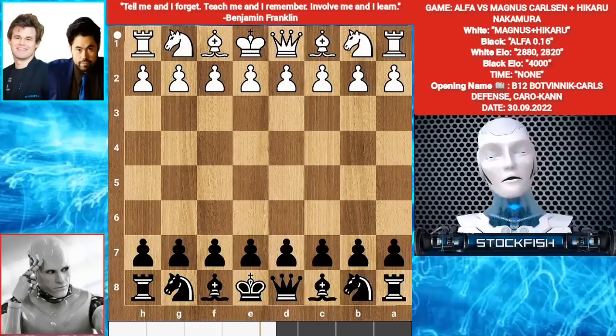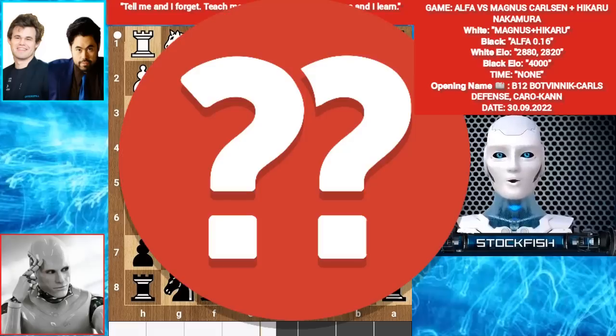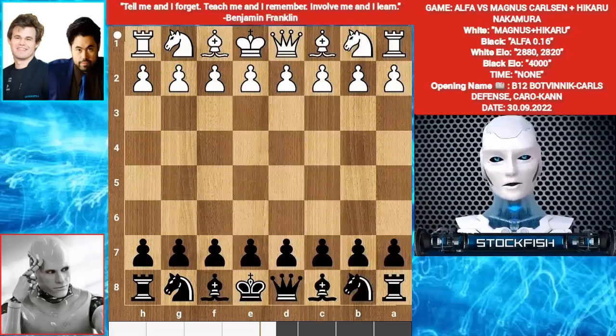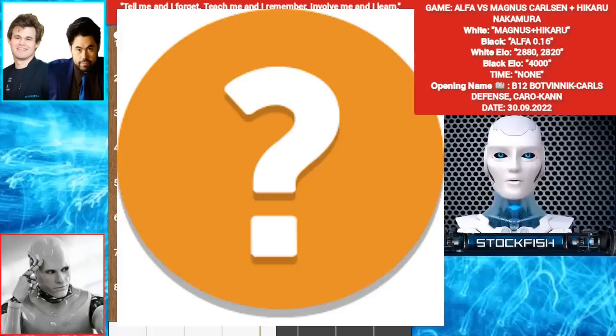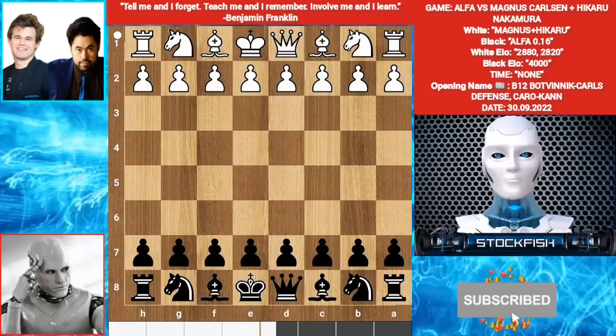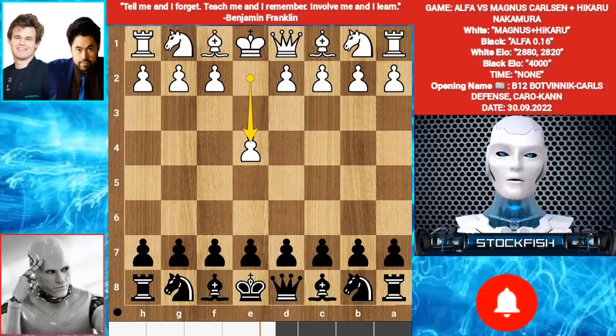Our today's game format is Hikaru and Magnus will play against Alpha. If Magnus plays a wrong move but Hikaru finds the best move, the computer will play Hikaru's move. And if Hikaru plays an inaccuracy or bad move but Carlsen finds the best move, the computer will play Carlsen's move. Let's go — Hikaru and Magnus choose to play E4.